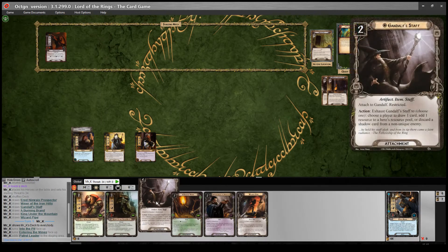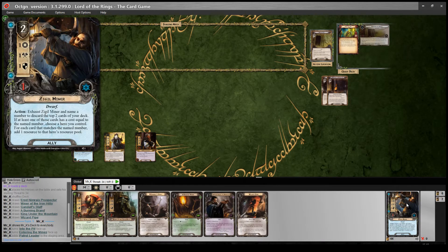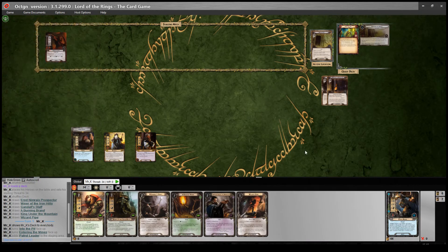I've got Gandalf Staff and Wizard Pipe in hand, which is really nice. And I can see on top of my deck I'm about to draw Zidil Miner, which is perfect. So this is an ideal start in many ways — let's begin.